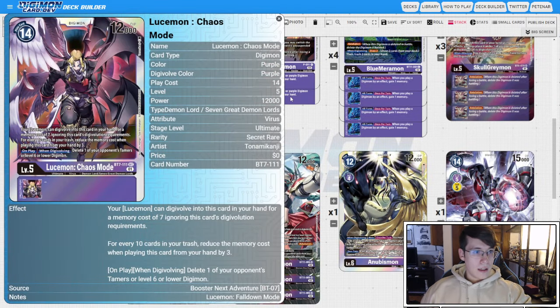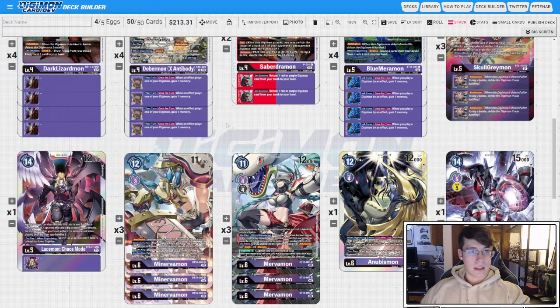Then we're going to go one copy of Lusamon Chaos Mode. I like having the one instead of just running three Sabredramons because if the opponent has blockers, this is going to get around them. And if they have a really obnoxious tamer like a memory setter, you can pop their memory setter and try and get some control on the board outside of just rushing them down. So I feel like it's worth running at one. If you don't want to shell out the money for it, you just run a third Sabredramon or a fourth Skullgreymon or Mekrachmon.